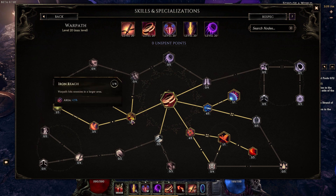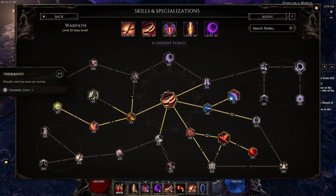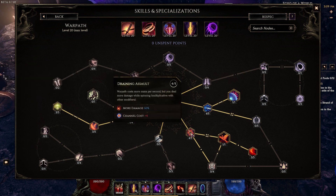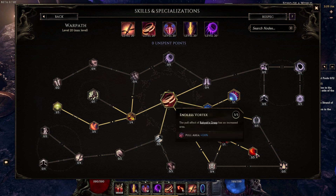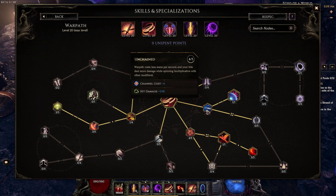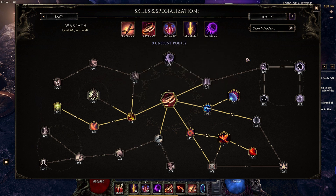For Warpath, we have one point in Iron Reach, three points in Rolling Blades, and three points in Unchained for that negative six mana cost. We have four points in Draining Assault, one point in Rayha's Grass, and three points in Endless Vortex to pull all of those enemies, and four points in Unchained and one point in Reckless Spin for a bunch more negative mana cost.